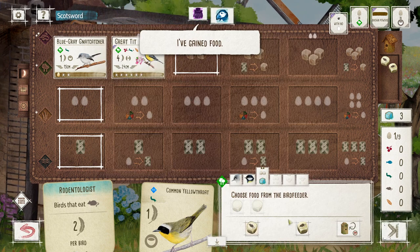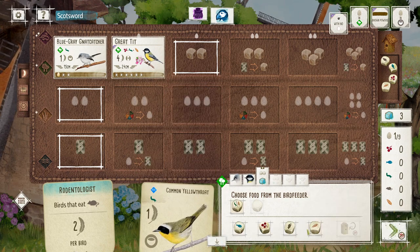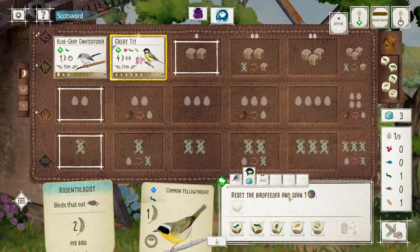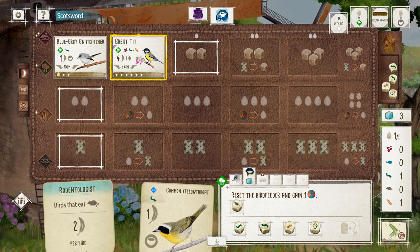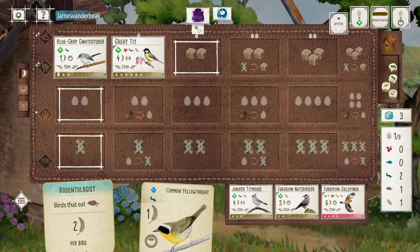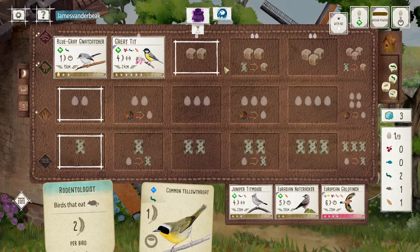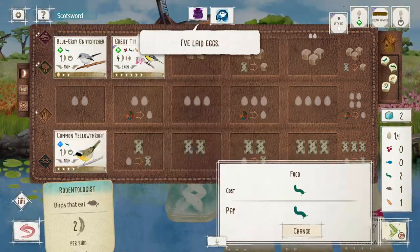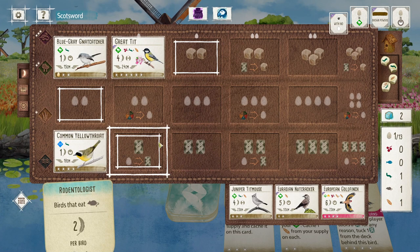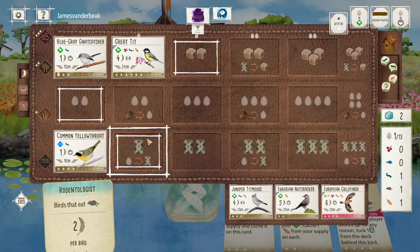Let's get food — I'll reroll. I don't need the worm as I can get that via this action, use this for the seed, and maybe pick up a rat in advance of getting rodentologist down. I could get another seed for the goldfinch but I'm not going to be short of food, so I'm fine with this. Let's pop this down — I can play the tip mouse at the end of the round. Do I pick up this goldfinch? They've got barn swallow, so I probably should.